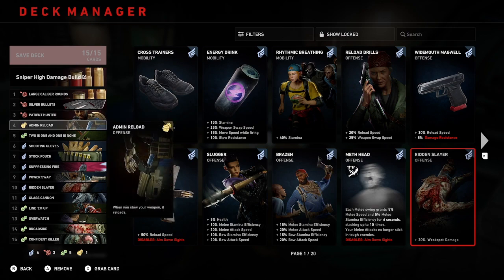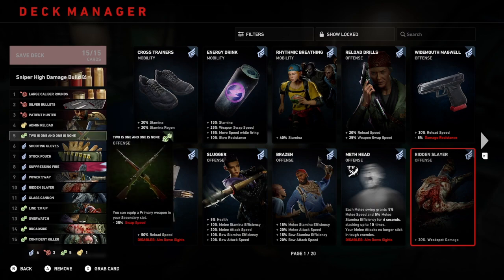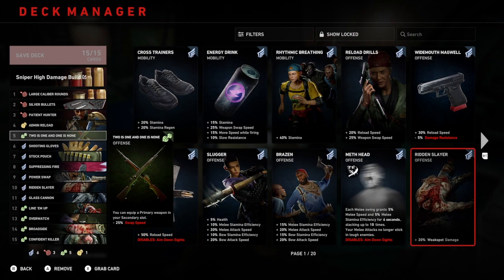Number 4: admin reload — when you stow your weapons it reloads. Number 5: 2 is 1 and 1 is none. This allows you to hold 2 primary weapons; you can equip a primary weapon in your secondary slot, with a negative 25% swap speed. Number 6: shooting gloves — 25% weapon swap speed, 15% recoil control, and 15% accuracy. With the negative red text from number 5, the 25% weapon swap speed is taken back to zero, as if nothing is affected.